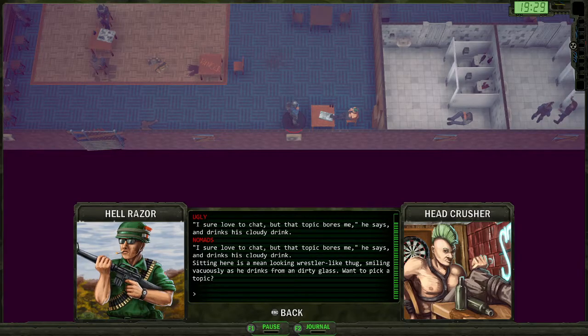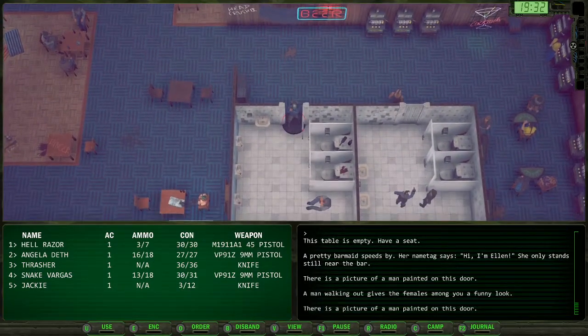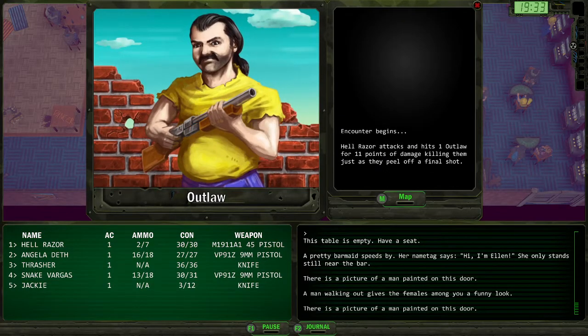No Mads. Visa? Well, he loves to chat but it looks like everything bores him. Walking out gives the females among you a funny look. We've got an outlaw. That was easy enough.